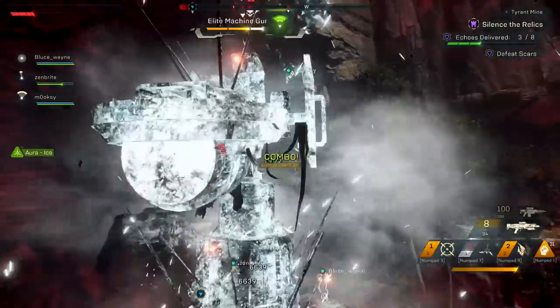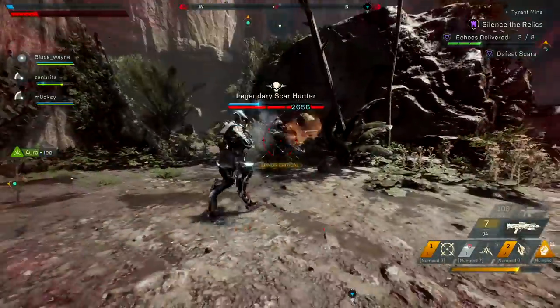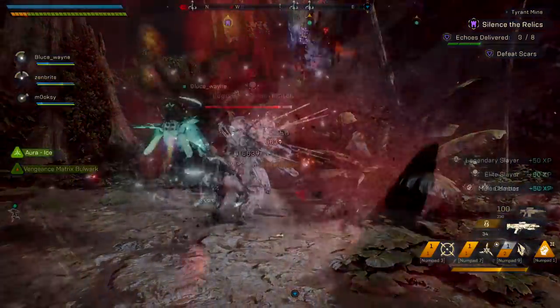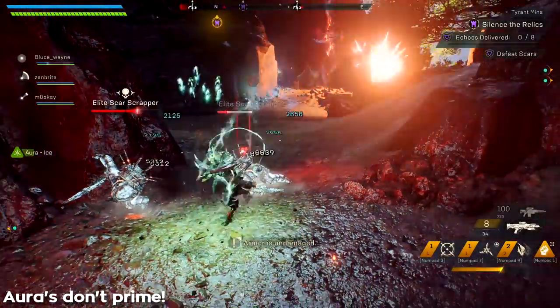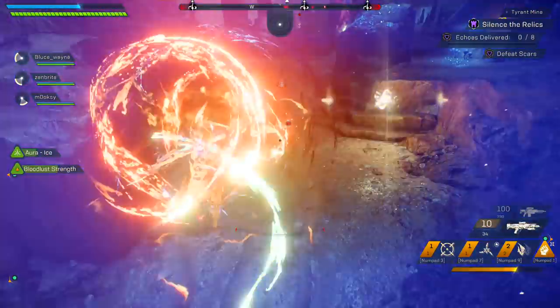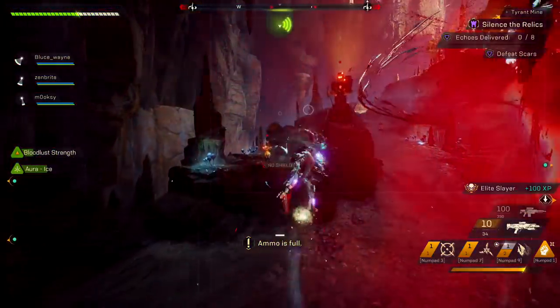However, since the Interceptor's combo property creates an aura around your character that matches the status you detonated, we'll be able to freeze most of the battlefield if we use our aura correctly. One of the negative side effects of the Interceptor's aura is that it doesn't prime enemies — it simply applies the status of the aura to the target. This means we won't be able to combo off targets that are frozen by our aura, but there is a way to get around this inconvenience.